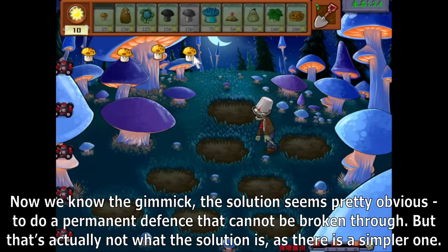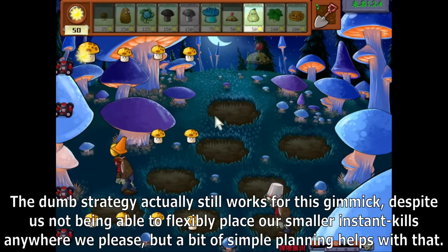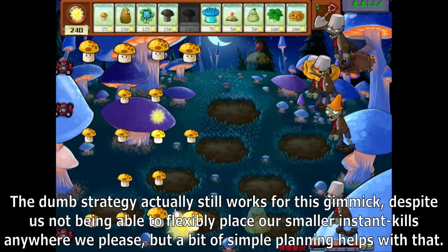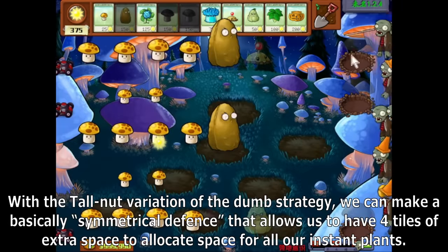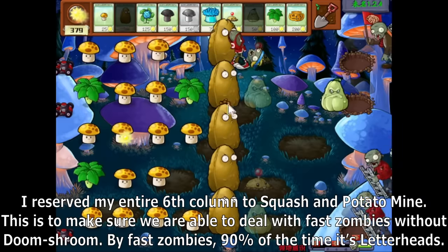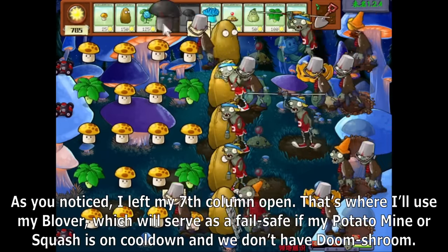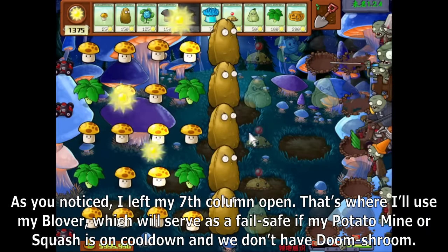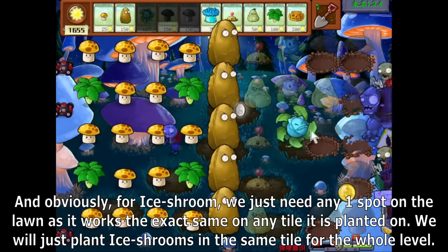Now that we know the gimmick, the solution seems pretty obvious — to do a permanent defense that cannot be broken through. But actually there's a simpler solution: the Dumb Strategy still works for this gimmick. Despite us not being able to flexibly place our smaller instant kills anywhere we please, a bit of simple planning helps with that. With the Tallnut variation of the Dumb Strategy, we can make a symmetrical defense that allows 4 tiles of extra space to allocate for all our instant plants. I reserve my entire safe column to Squash and Potato Mine to deal with fast zombies, leave the 7th column open for Blover as a failsafe, and plant Ice Shrooms in the same tile for the whole level.